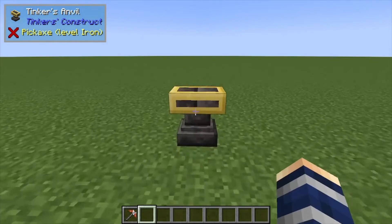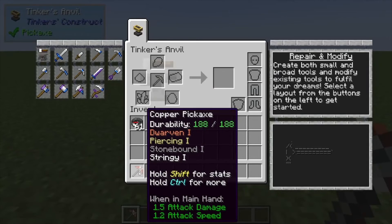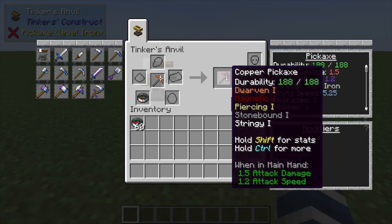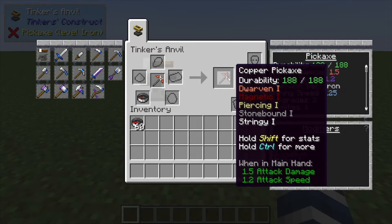Hey, Minecraft Mentor here. Today we're going to be going over how to upgrade your pick to have magnetism. All you need to do is put your pick in your Tinker's Anvil, add a compass in that slot, and it's going to add these two little red and blue spots on the top right here.